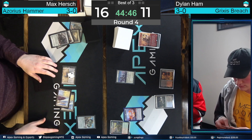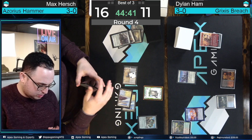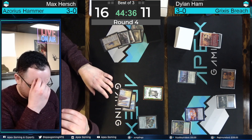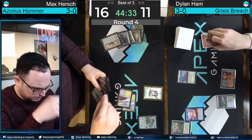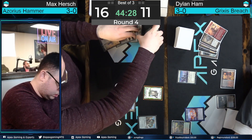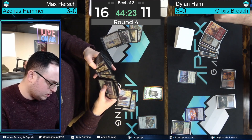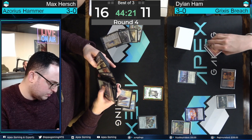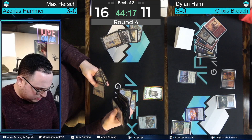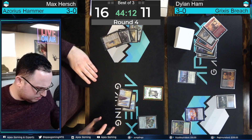Hirsch looking pretty good. These Urza Sagas are generating a lot of card advantage, the board is relatively stable, and he's got more in his hand. The second Saga — land count is a bit high, but one of them is Horizon Land which can be cashed in for a card. You're really seeing the power of the Hammer deck. He didn't have a very explosive start, but is able to grind through this stuff from Dylan Hamm and play a more classic attrition midrange game.